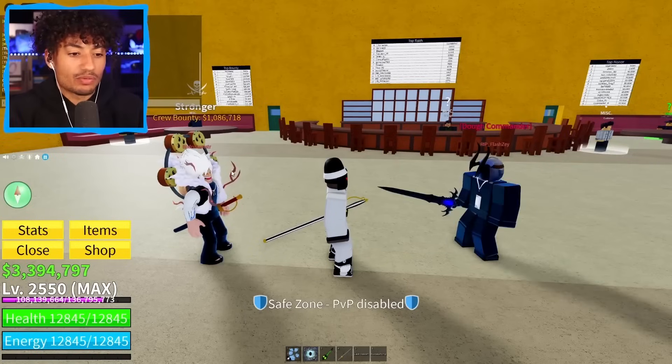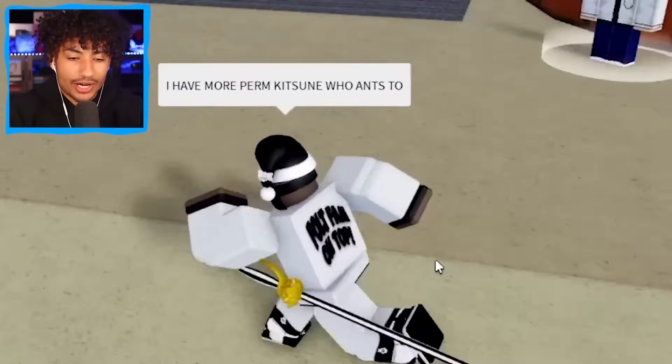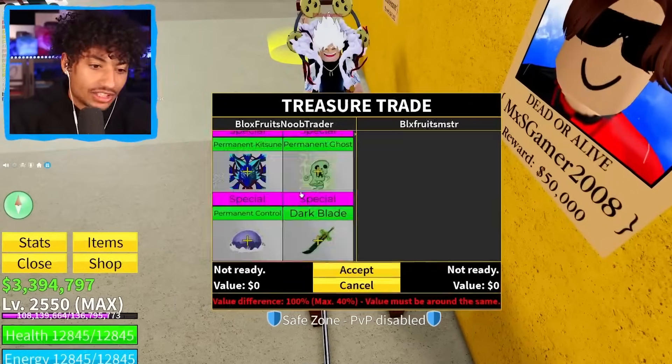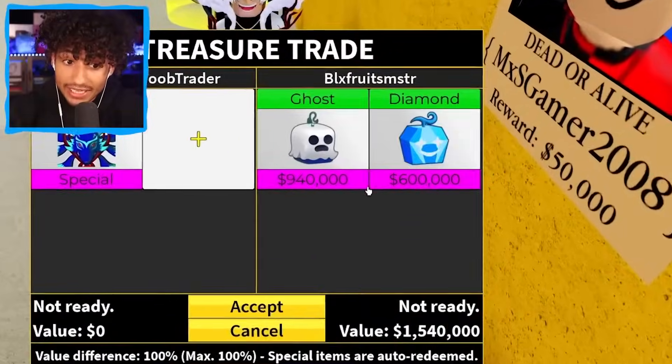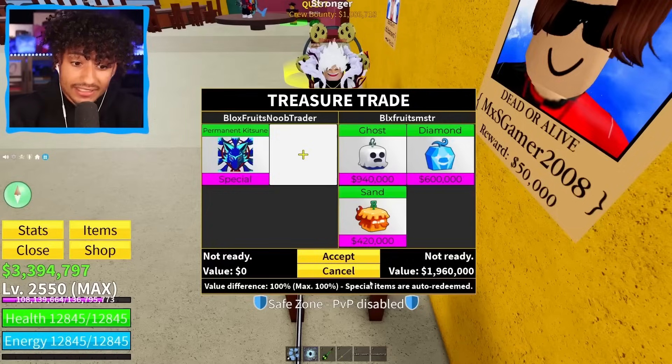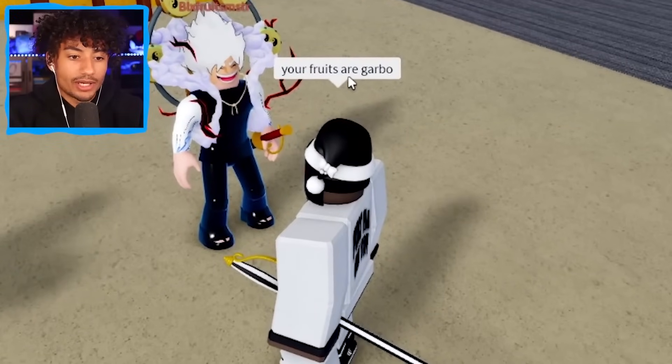Why is this guy trying to hit me with rubber fruits? Stop hitting me, what are you doing? I have more kitsune — who wants to trade? Oh, we got somebody. Does he have a good fruit? This guy has nothing — wait, never mind, he's putting ghost and diamond. I'm definitely gonna cancel that — definitely not worth it. Sorry buddy, I can't do that trade, your fruits are garbage.